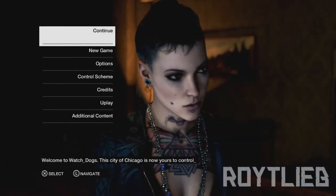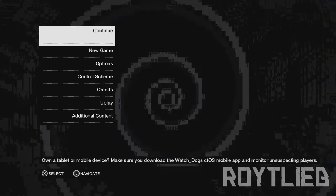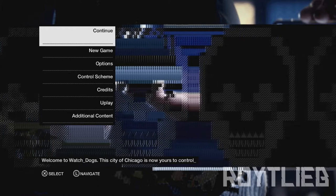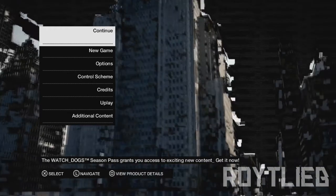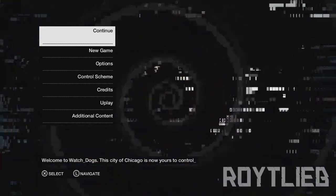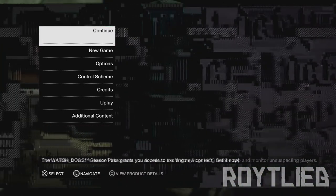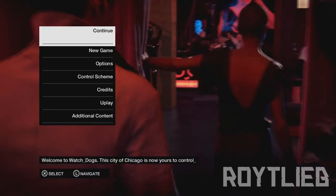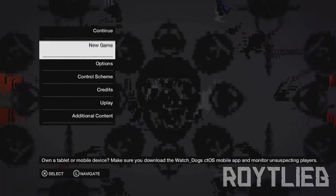Hey guys, what's up. Eric here from Roitlieb Gaming, and welcome to this tutorial. I'm showing you guys how to get one of the fastest cars known to Watch Dogs players at the moment, and a really cool and powerful new weapon. We're gonna be resuming the walkthrough/let's play soon, but today I just wanted to show you this cool little tutorial for people that haven't beat the game yet, or are just in the middle — this will give you some cool access to these weapons and this vehicle.